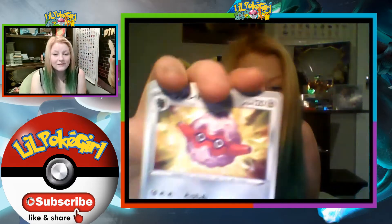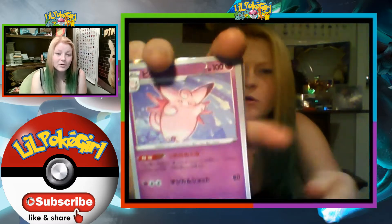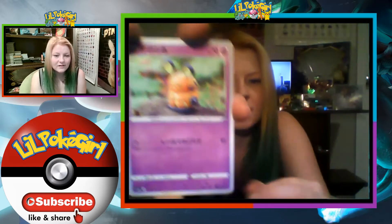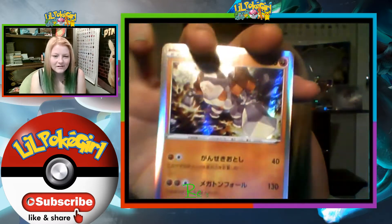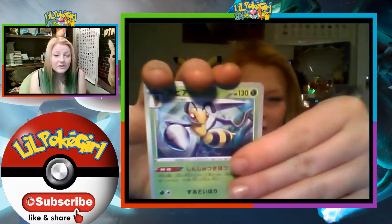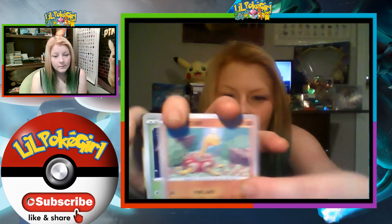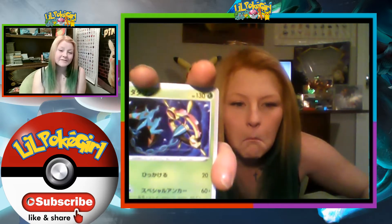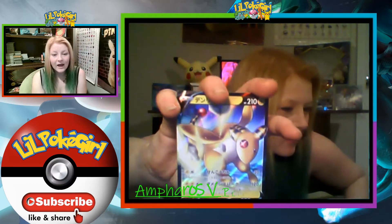A little jello thing. Fortress, Clefable, Yama, Dedenne — sorry, Dedenne — Shatot, Regirock, Beedrill, Fortress, Shuckle, not sure, not sure, Fairy, and then we got the Imposter V.